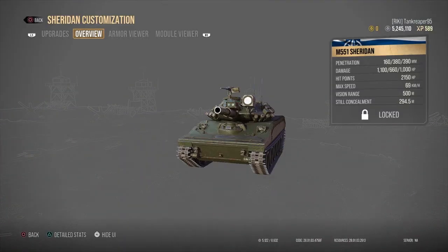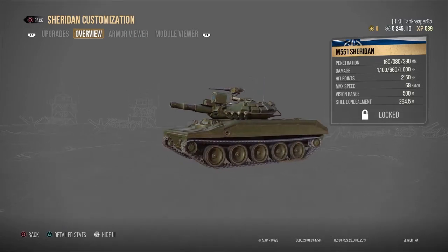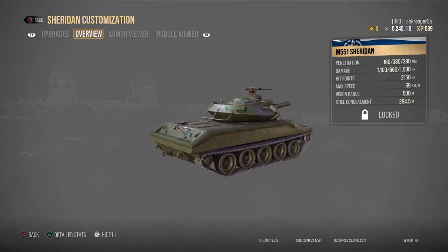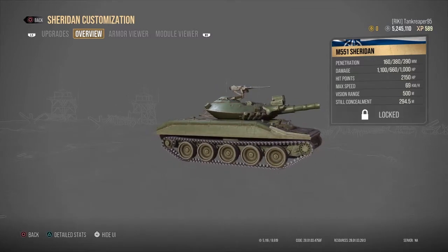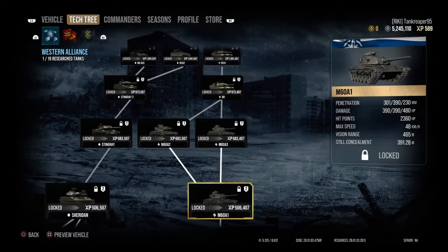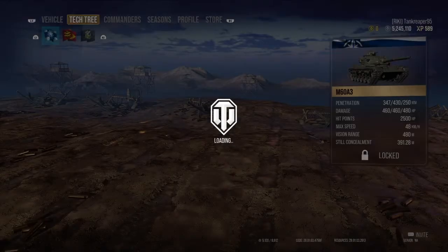The M551 Sheridan costs six million three hundred and twenty thousand credits — this is Tier 15. We already have this tank in the game at Tier 10 for American light tanks, along with the M60 which is a Tier 10 premium.